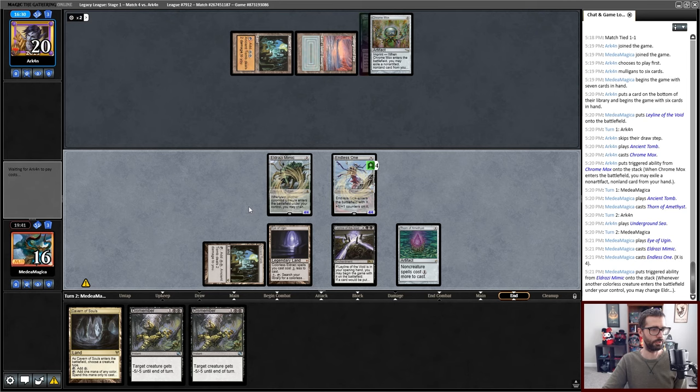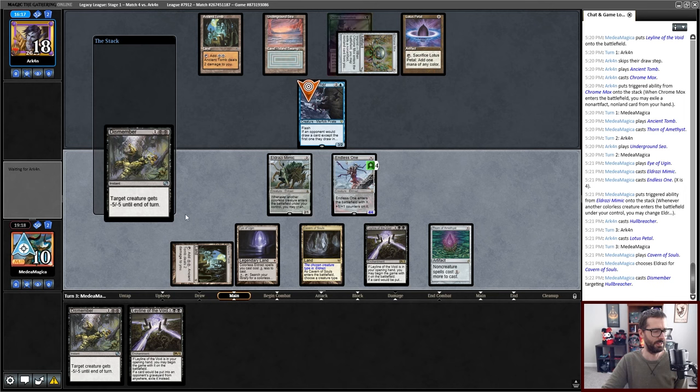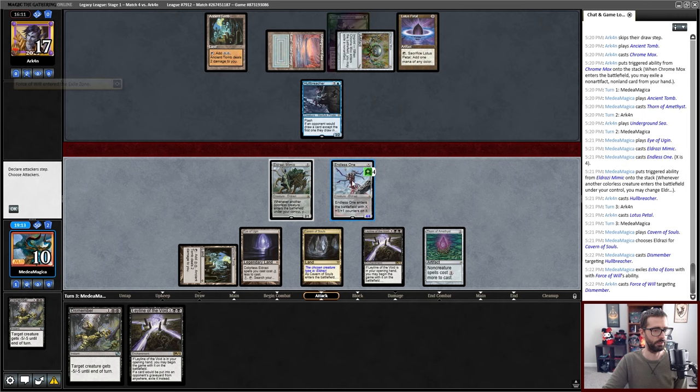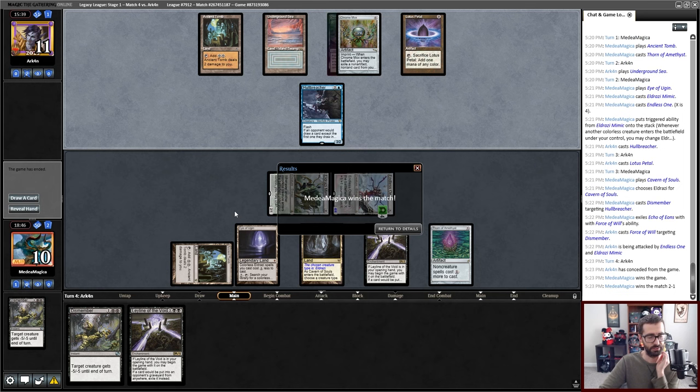That's fine. Eldrazi — it's like an awkward amount of life, and I just have weird lands for this since this can't produce colored mana to pay the additional tax. Force pitching an Echo — my opponent has no cards left. I attack for 6; my opponent is at 11. Weird because of this and this. I think I'm going to stay the beatdown. There is the concession. I won, but I sure don't feel good about this deck.